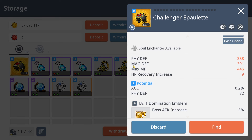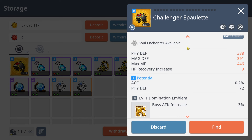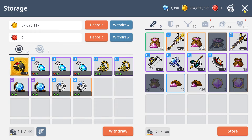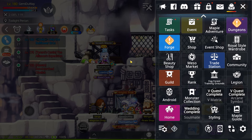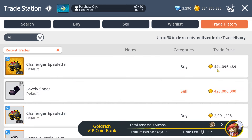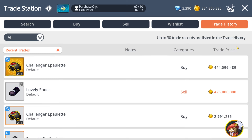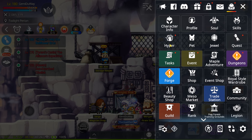I used a little bit of those mesos to buy an emblem shoulder. It's a unique emblem with boss attack — although the option is not best-in-slot, it's still not bad since the emblem is boss attack. I don't think it's that critical to get the best-in-slot crit attack option as long as you get your crit rate high enough. I bought it for around 444m. I feel the price is fair — the lowest I'd expect to see one go for is around 350m.